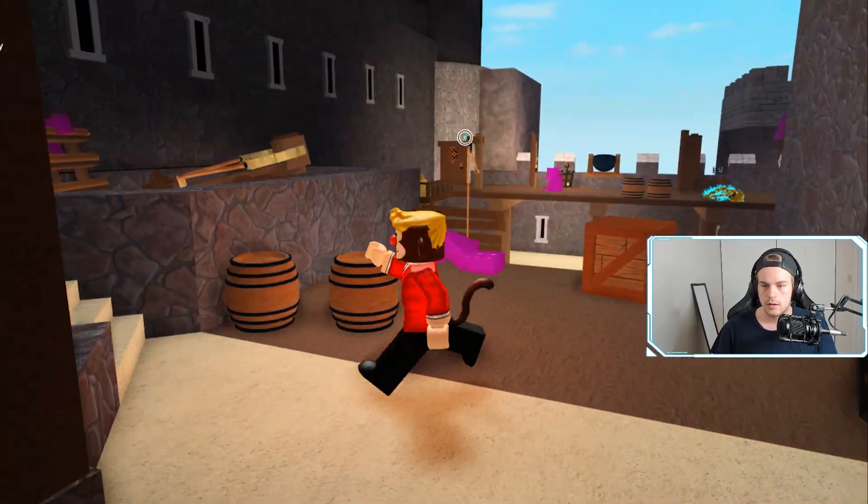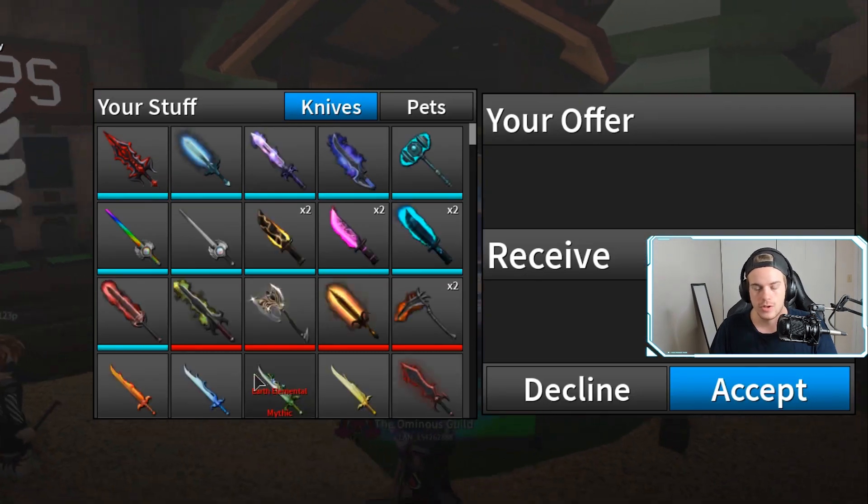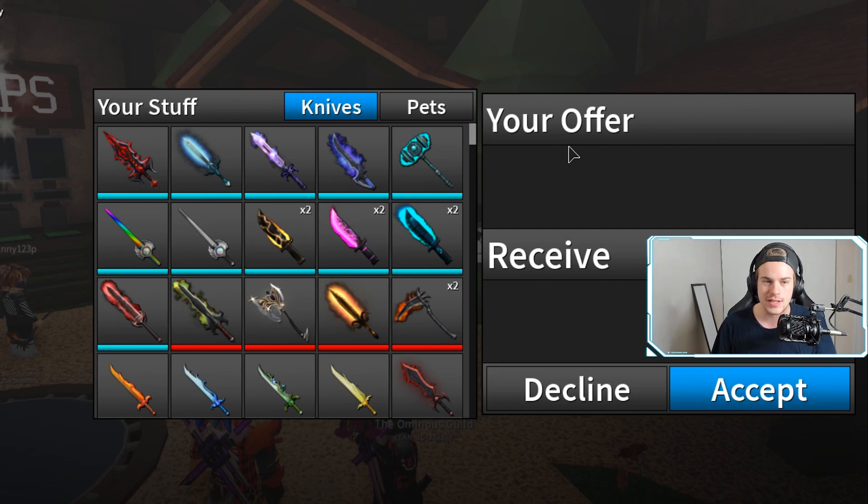That was actually tougher than I thought it was gonna be. Guy 604 is trying to trade me right now — what's he trying to offer? This guy's actually giving me a lot of good knives, so that'll be pretty cool.